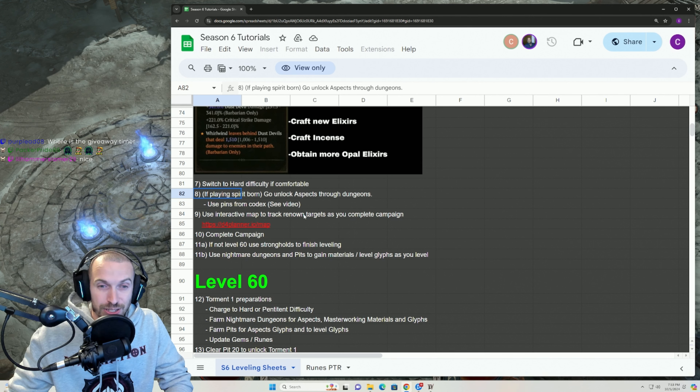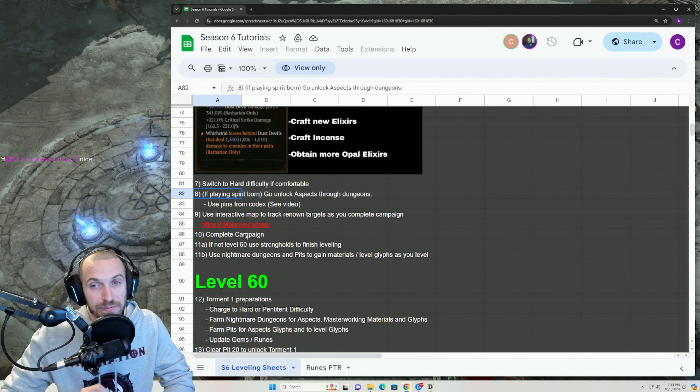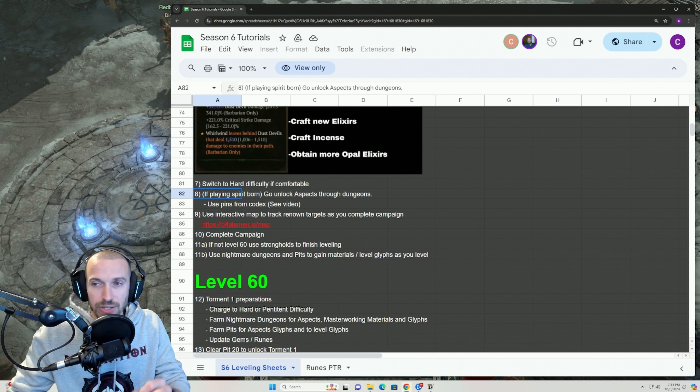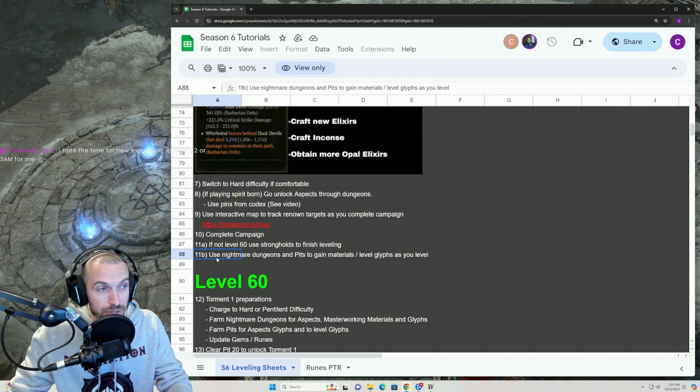If you're playing a Spiritborn, level 15 is a really good spot to go do your Renown, because you have to do Renown in the new Nahantu region. You're also going to start unlocking the aspects that you need — dungeons count as Renown and also give you aspects when you complete them. If you bring up your Codex of Power, find the aspects you haven't unlocked. Where it says Pin on Map, click that, and when you bring up your map it gives you a path all the way to the dungeon you need to unlock that aspect — even if it's in the fog of the new area.